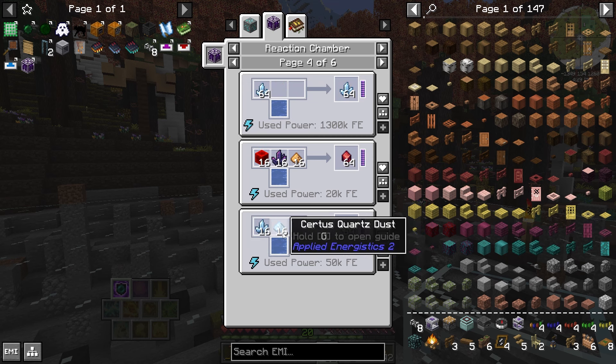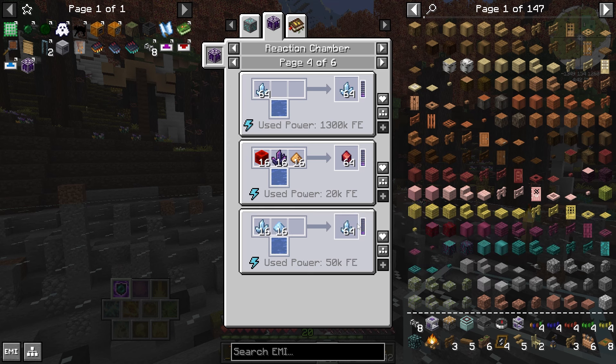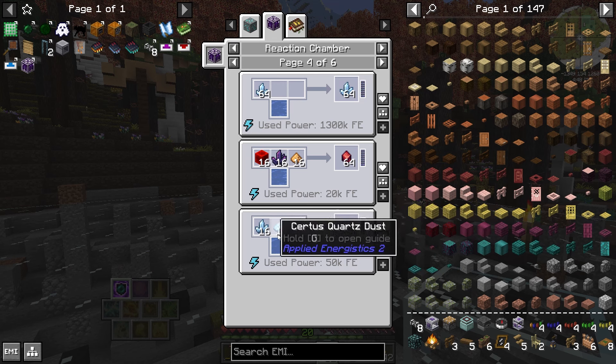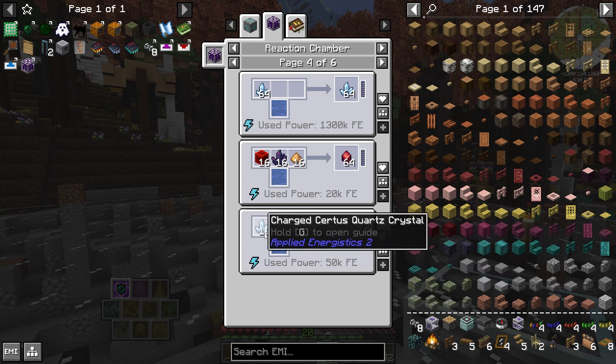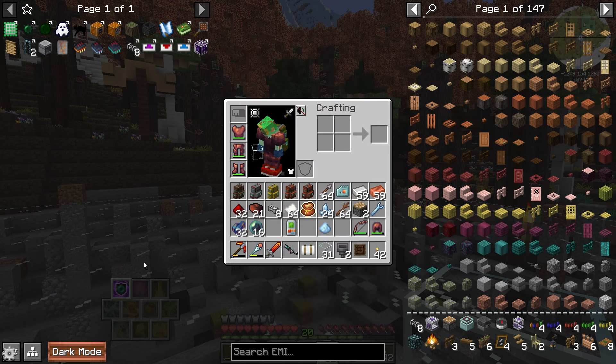So for 16 charged certus and 16 dust you get 64 certus quartz back. Both of these are derived from the regular crystals — you just have to charge a crystal to get charged, and macerate or inscribe a crystal to get the dust. So literally this is just a little bit of power, a little bit of processing, and you double your yield. I think that's a pretty cool farm. That's what we're going to build — let's get to it.